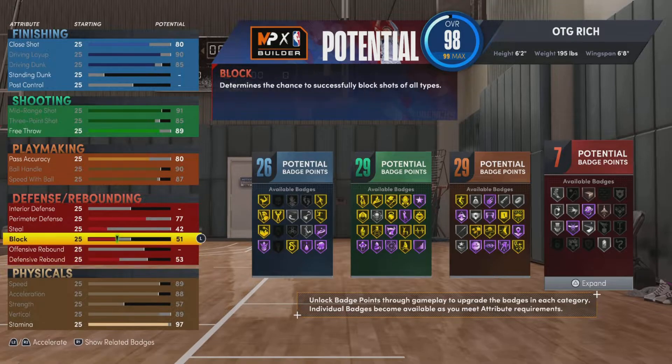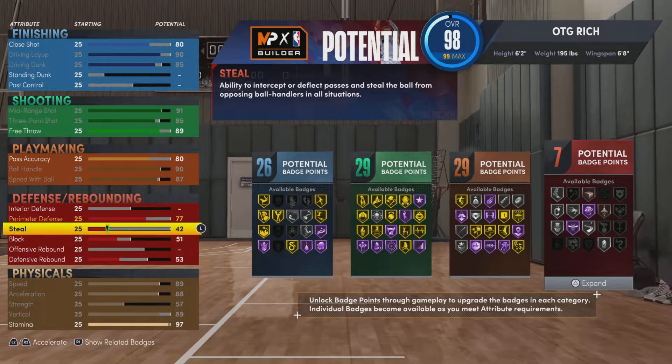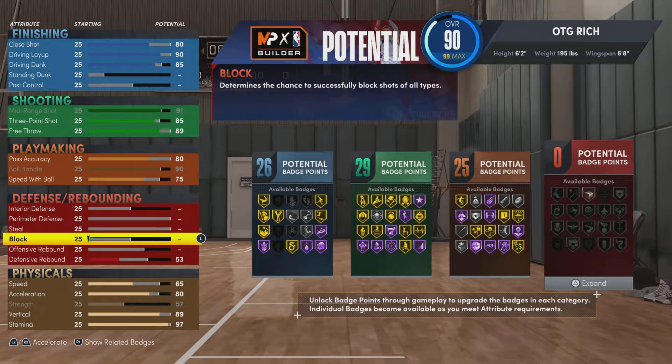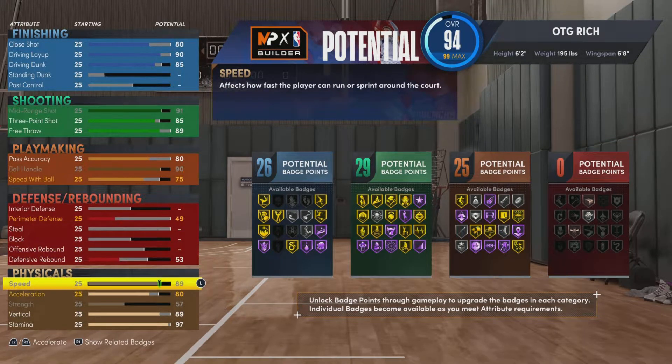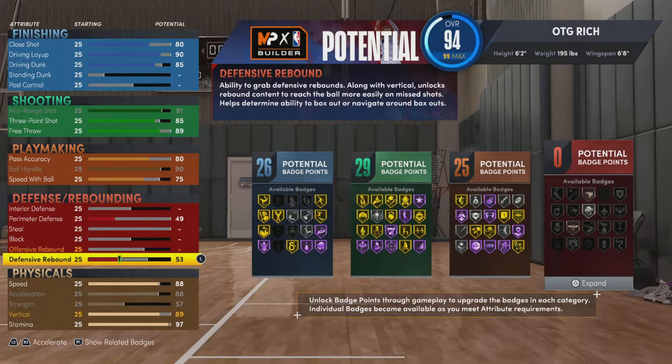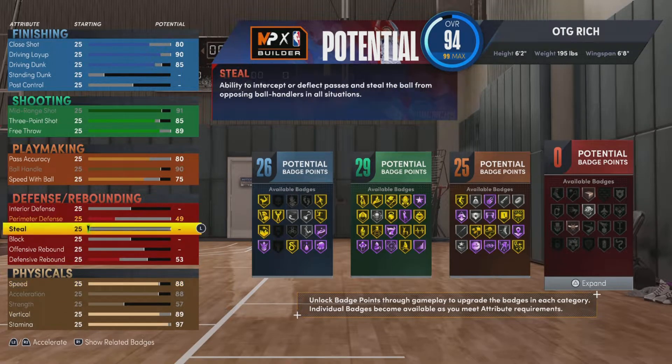I took the offensive rebound down. I will get the perimeter defense because it needs to be higher. I restarted the build because I thought I messed up somewhere, and I still need to get that speed down to 88 — I guess I never realized I maxed it out. Oops.